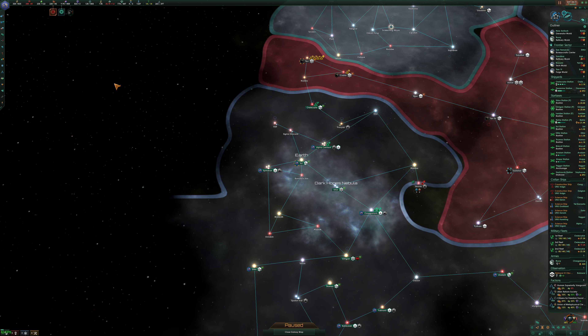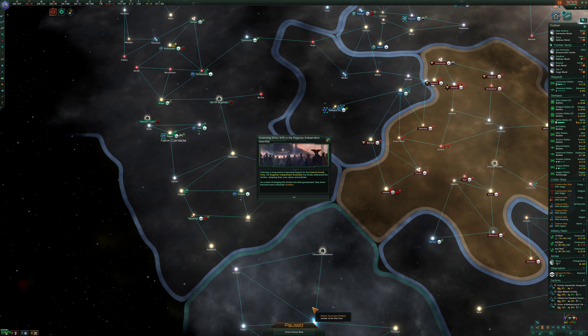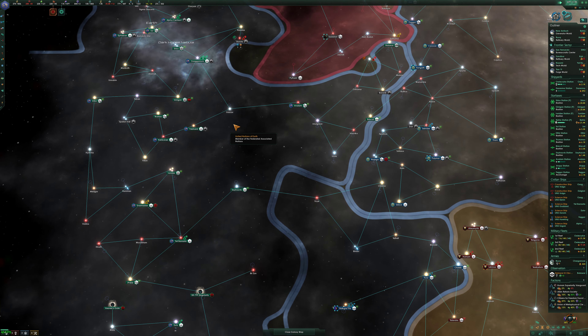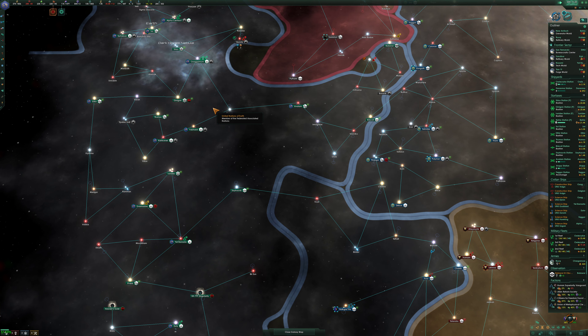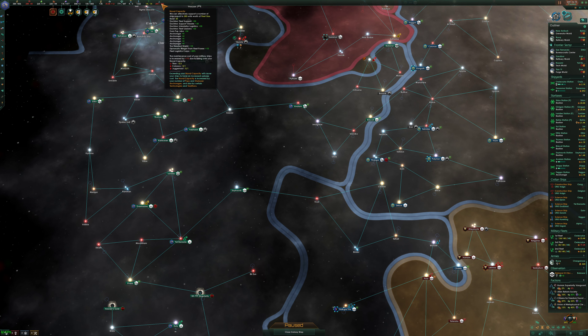Exceeding naval cap causes ship upkeep to be more expensive. Naval cap is increased by the number of pops, starbase anchorages, and certain technologies and traditions. Well, alright then — unpause and roll time forward. Betria is building a hangar bay, and these other stations need a resource silo.